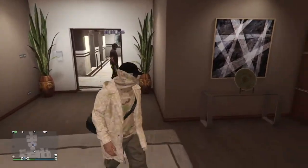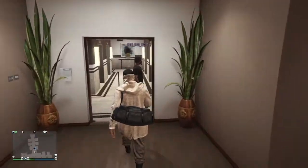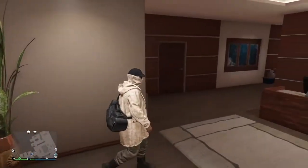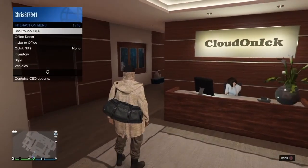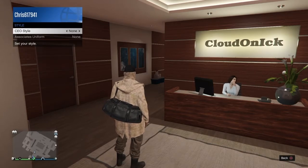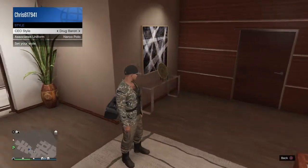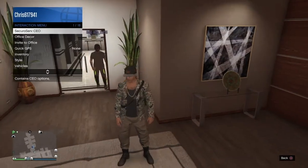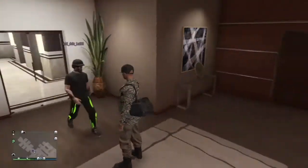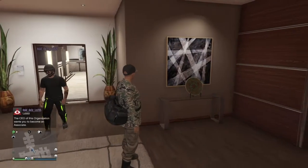First, you're going to be a CEO — register as a CEO. Then you're just going to invite your friend to your office and he's going to register as a CEO. Now you're going to go to your Secure Serve management style, then look for the Warlord option and select that one.